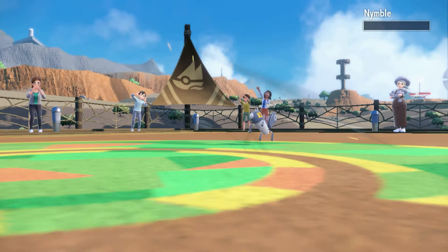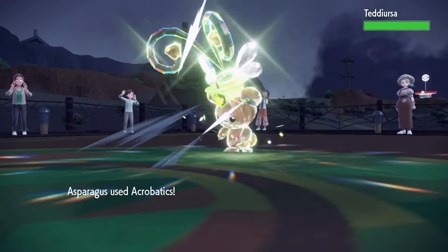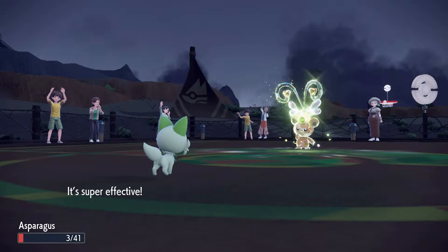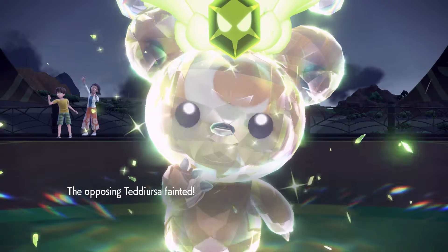With no setup, Nymble and Tarountula were both one-shots. Teddiursa survived Acrobatics in red health, but then Asparagusk survived Fury Cutter with only 3 HP remaining, giving us the chance to take out Teddiursa. That was nuts.